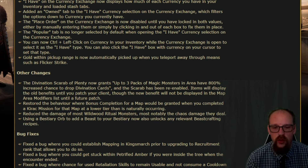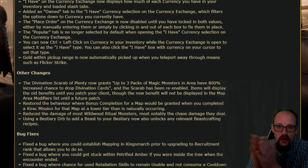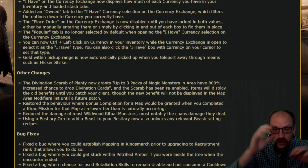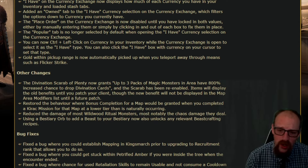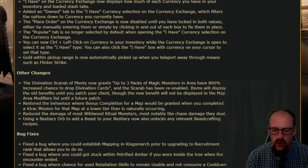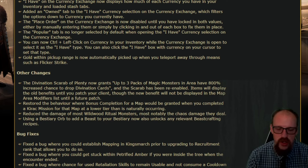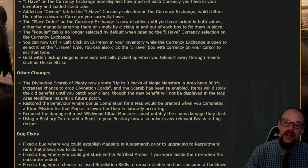Gold within pickup range is now automatically picked up when you teleport away through means such as Flicker Strike. Beckett and I were leveling together throughout the campaign over opening weekend and were a little concerned about how that was going to work. Beckett made it work by simply stopping to move whenever gold dropped, but the whole point of Flicker Strike is that you never want to stop moving — so this is a wonderful change.